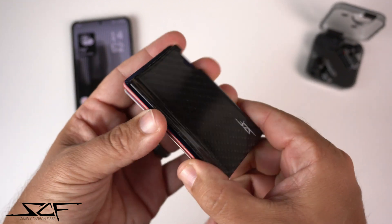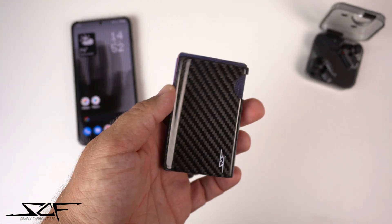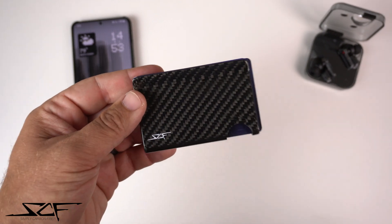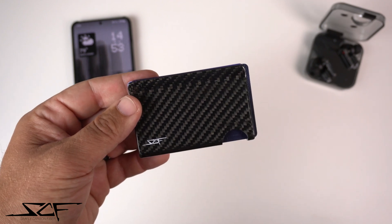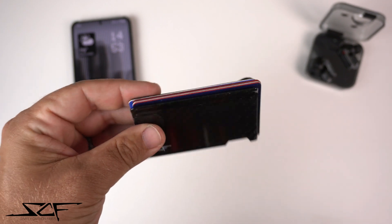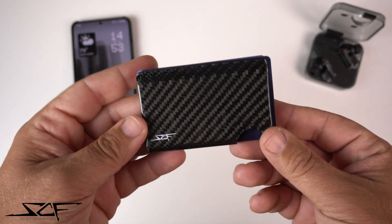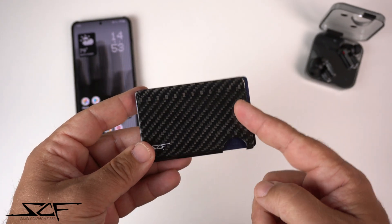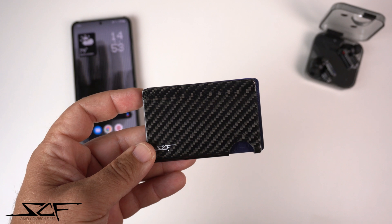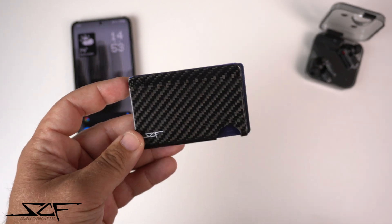Right now I have maybe four or five cards in here, including my driver's license which you can push in, and on the back you can slide money in and basically have your wallet on the go. It's extremely slim. If you're interested, follow my link in the description — simplycarbonfiber.com/roy — and use promo code ROY10 for 10% off all your purchases. They make wallets, sunglasses, phone cases, watches, car accessories, and more.